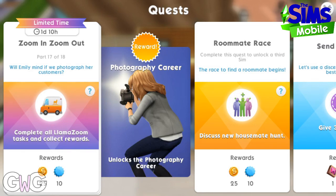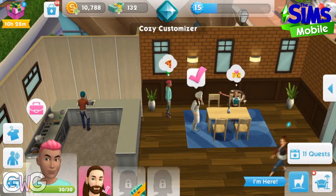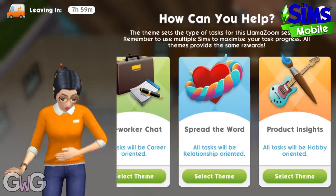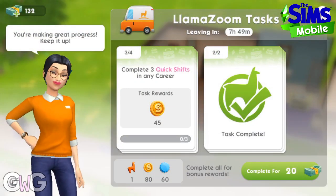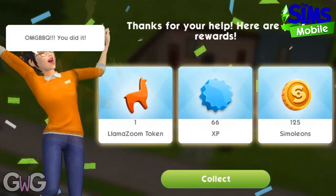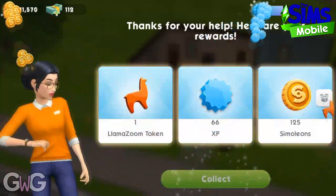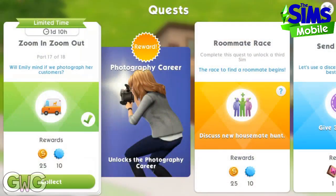Part 17: complete all LlamaZoom tasks and collect rewards — there are far too many LlamaZoom tasks in this quest. For level 8 players you get to complete six long shifts in any career. I was so fed up of LlamaZoom by this point I had another 'complete three quick shifts in any career' and I ended up skipping it with 20 SimCash — I just couldn't do it anymore. But that should be the final LlamaZoom.